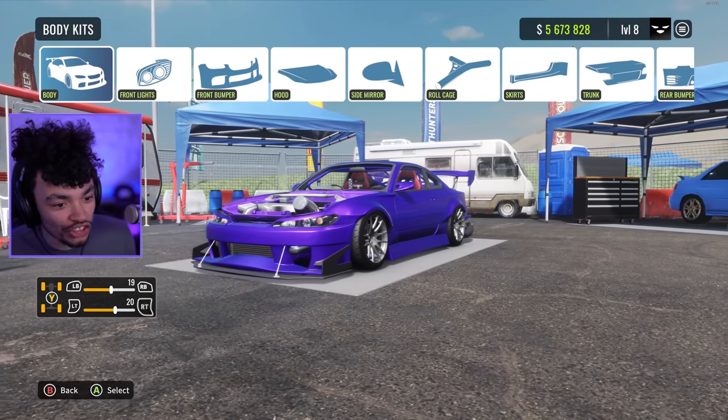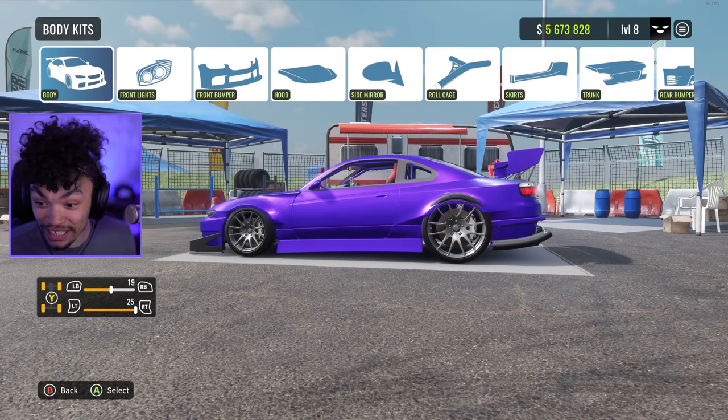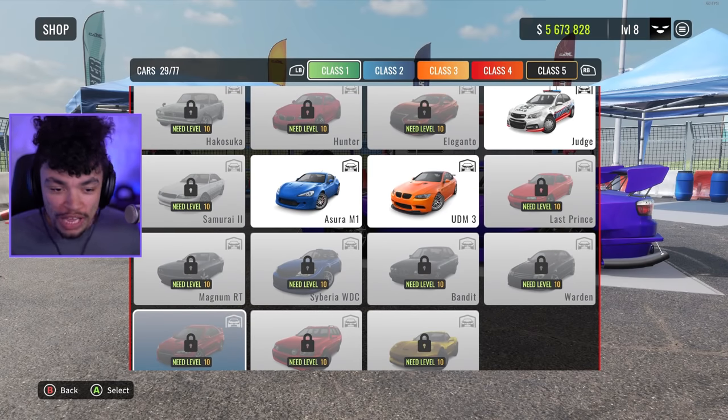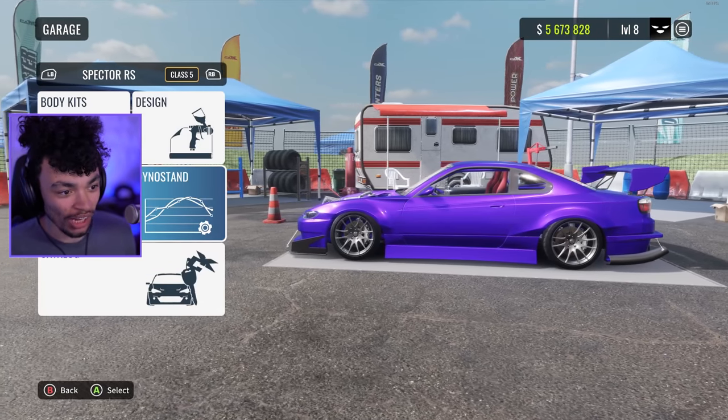I didn't even know I could do fitment on the side here. I'm making the wheels bigger! I was assuming it was just fitment, but I've also done maybe two or three events and I'm already level eight. Level 12 is the max level — I've almost got everything unlocked.